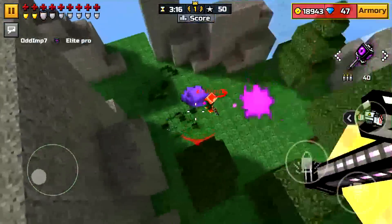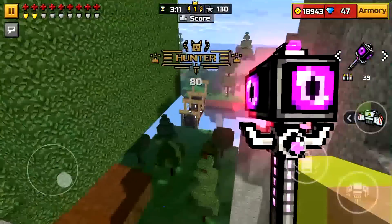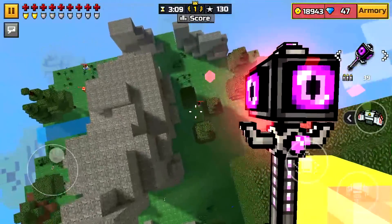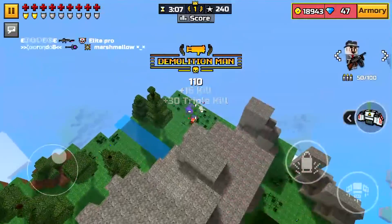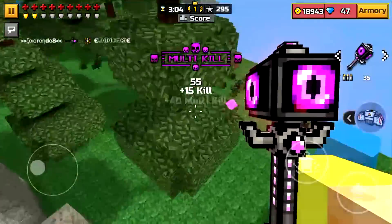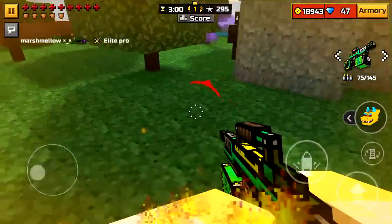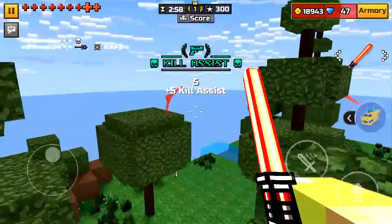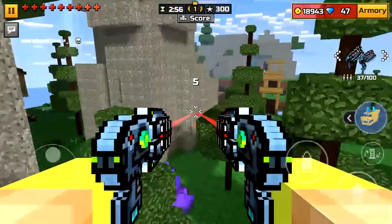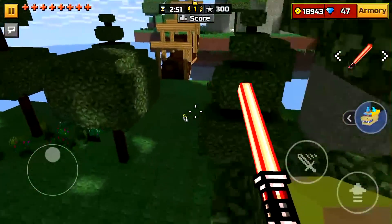The special section gets used a little bit more, but the backup, primary, and melee sections — people don't use those sections at all anymore, really. Those are the least used sections in Pixel Gun 3D right now, mostly because people do not actually use them enough. They're actually really good, and there are really good weapons in the primary, secondary, and melee sections.